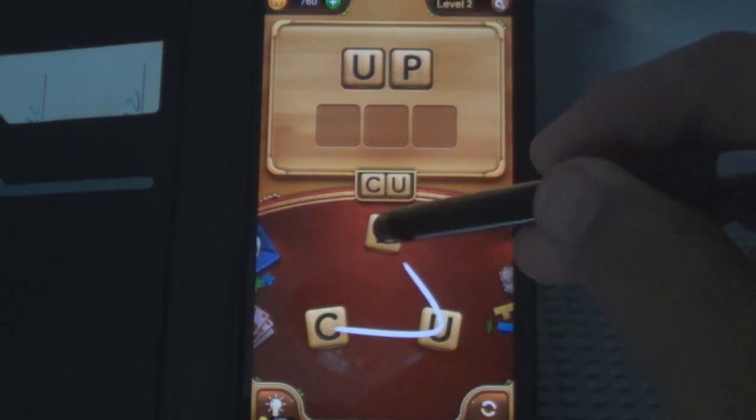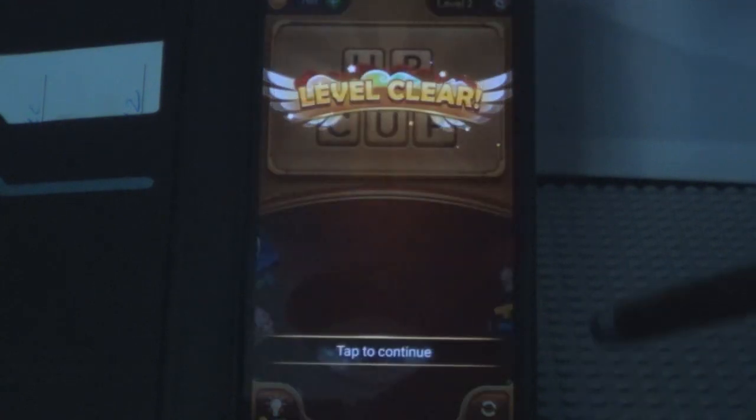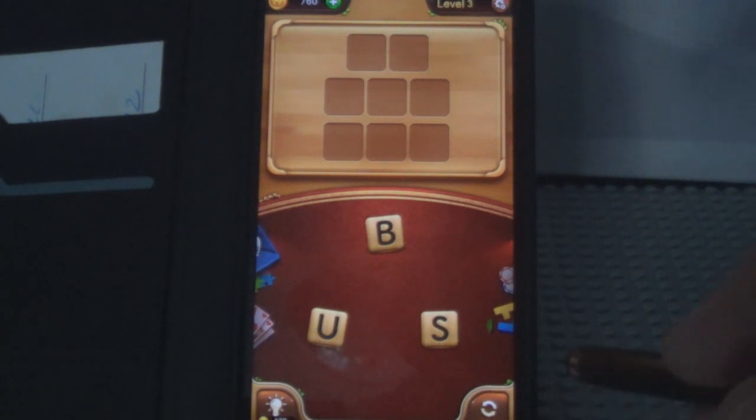C-U-P — there we go, clear that level. Now what are they telling us here — how to do it, levels and all that. We've got a two-letter and a three-letter word to find.